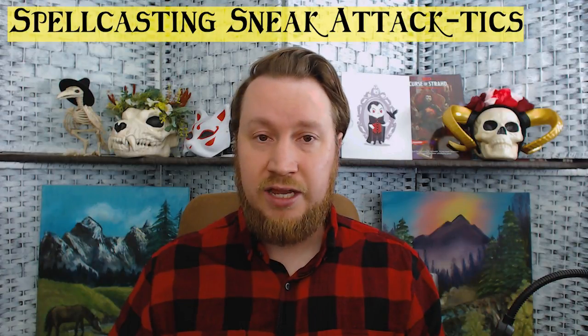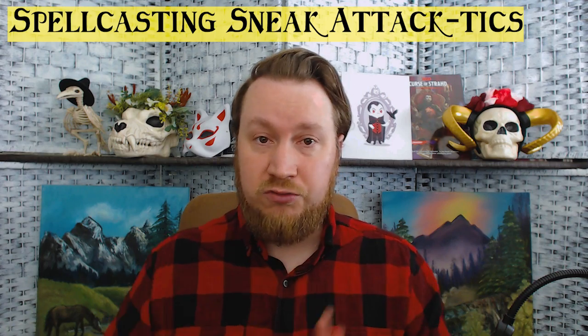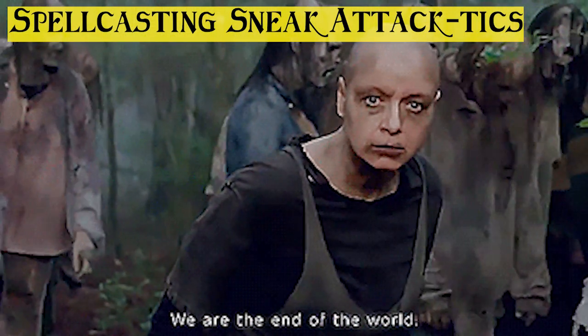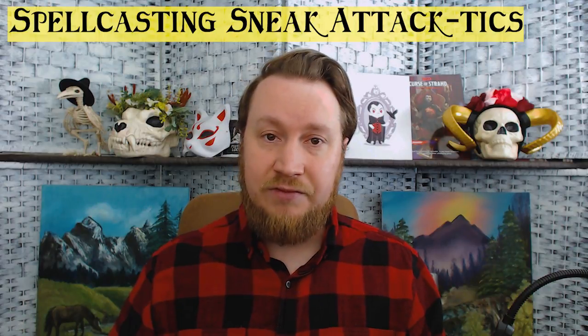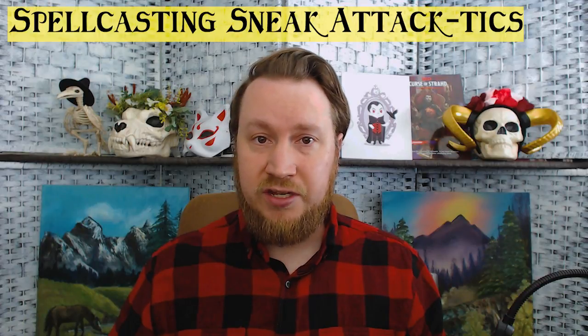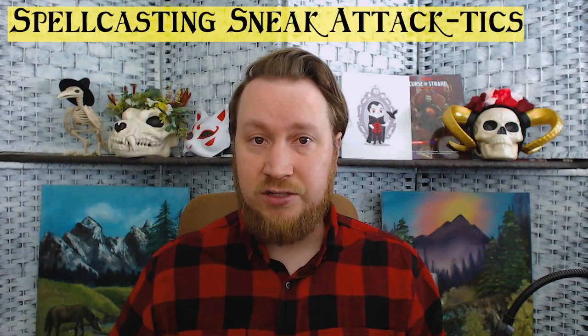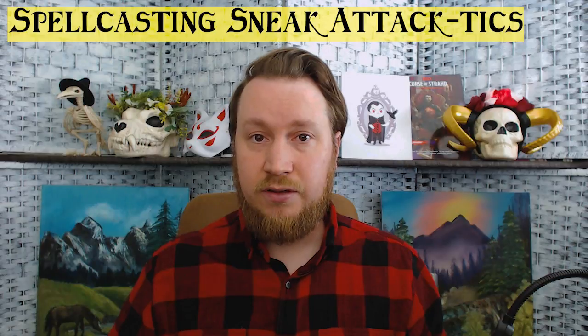If you're an Arcane Trickster, or have other access to spellcasting, here are some spells that can help with Sneak Attack. Animate Dead can give you a whole swarm of allies to use the Help action and let you really wail on somebody. Blindness/Deafness can make them blind so you have advantage. Conjure Minor Elementals can surround an enemy to grant you advantage via Help action. Use the Darkvision spell so you can see in the dark; if they can't see at all, you are an unseen attacker and have advantage.